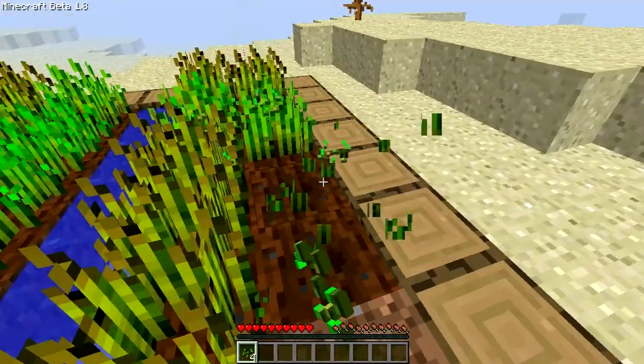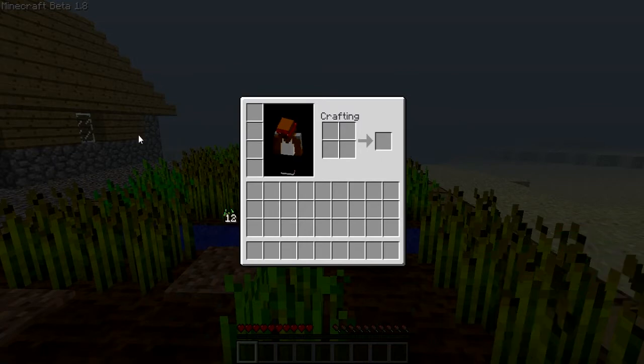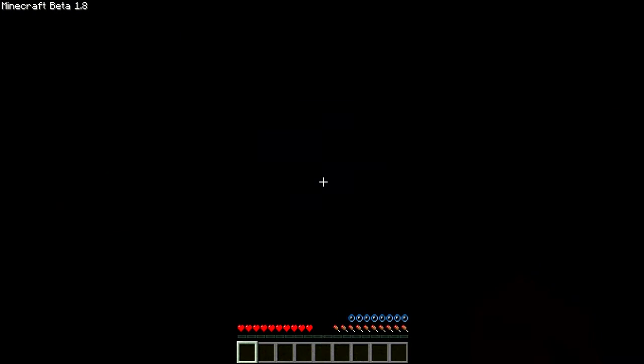It's really good if you want to get sugar canes or wheat or whatever — if you can't find them, you can come and get them from here. We're going in here — oh my god, I shouldn't have done that. There's nothing here... or is there?